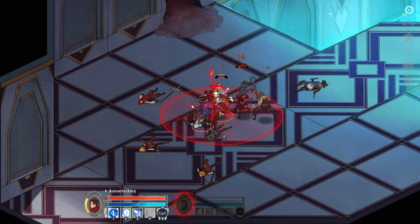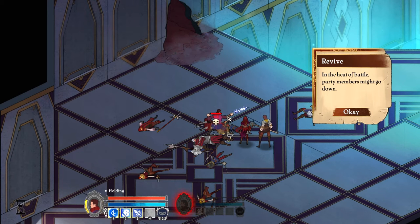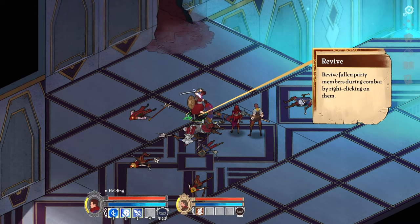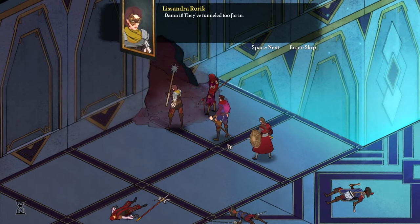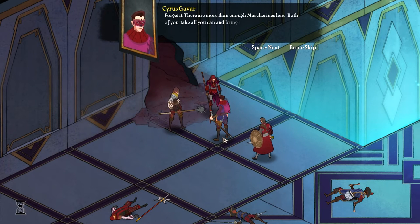Did I kill one of my own guys? In the heat of battle, party members might go down. Revive fallen party members during combat by right-clicking on them. 'Damn it! They've turned too far in. We can chase them.' 'Forget it. There are more than enough mascarines here. Both of you take all you can and bring them to the troops. I will tell Invidius.'